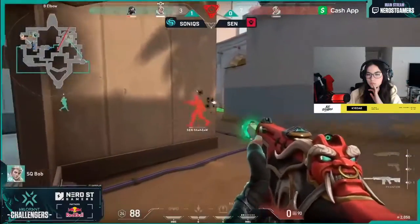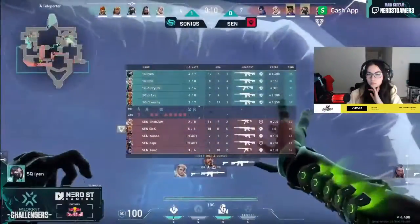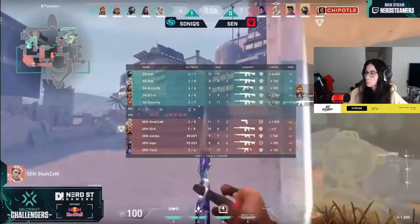Sonics somehow were able to recover that round after Dizzy goes down to a snakebite and nade combination — it really didn't look good for Sonics. But Dizzy loses his life and somehow Iron is able to muster two kills out of literally thin air. Sonics will have a fourth now — they're looking for their fifth to close out this half.